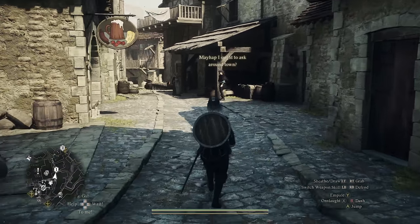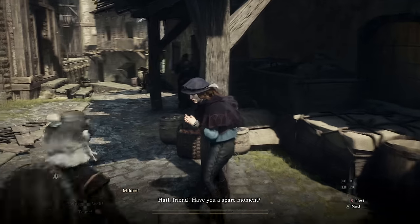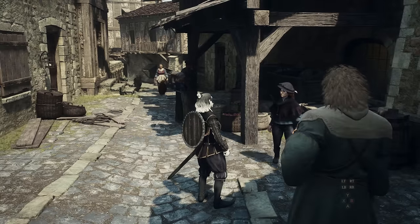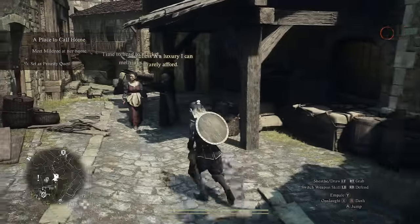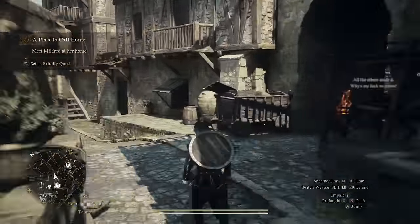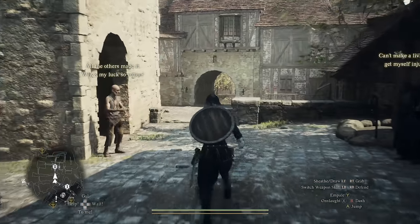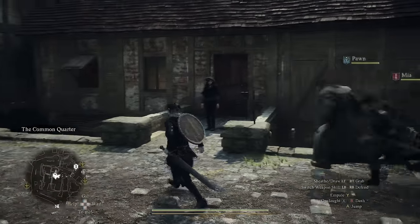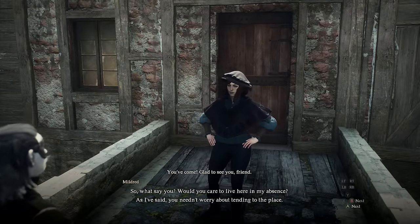Their name is Mildred. As you approach Mildred, it should automatically start a conversation where she lets you know she's leaving for a week, that she has a house, and she kind of needs someone to use it while she's gone. This will start a side mission called A Place to Call Home. To actually start the side mission, go to Mildred's house, which is just down the alley — take a right-hand turn. Feel free to set the quest as a priority and it'll show up on your map.